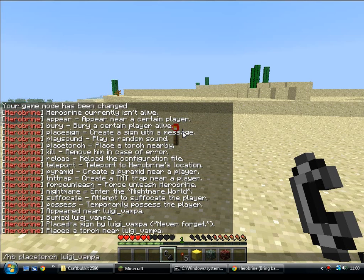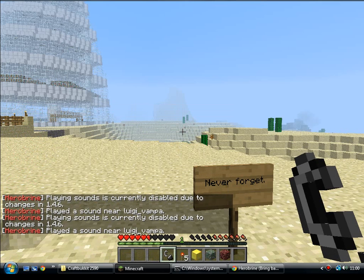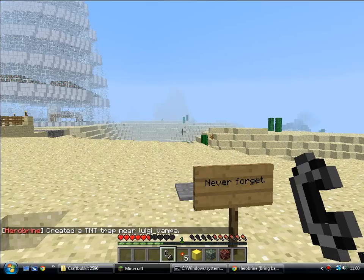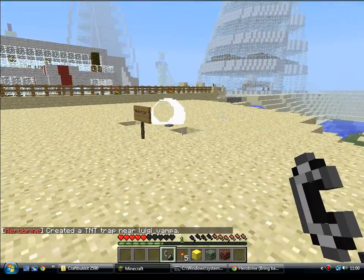Play sound. And there's also the TNT trap — these are the same traps that you find in the temples. There's one there. Now I've got WorldGuard, so it disables block damage from TNT.